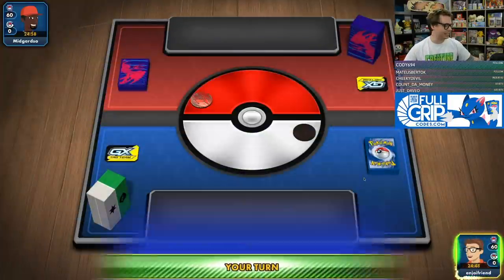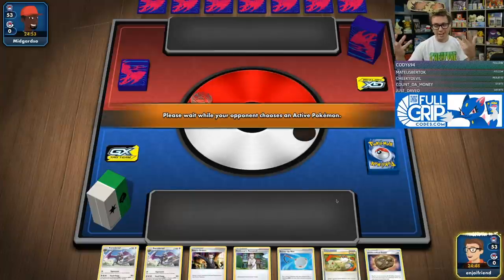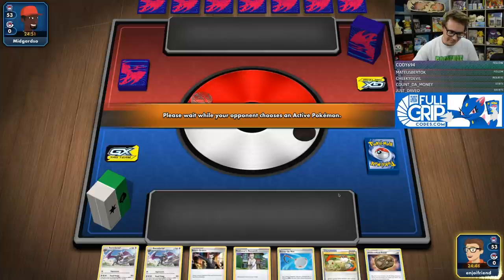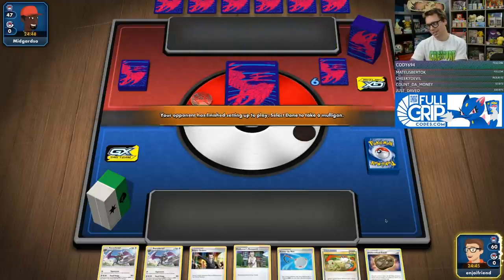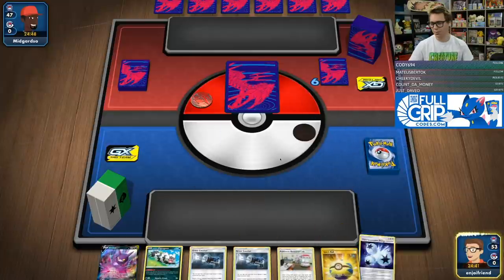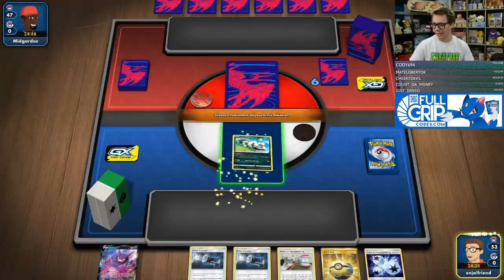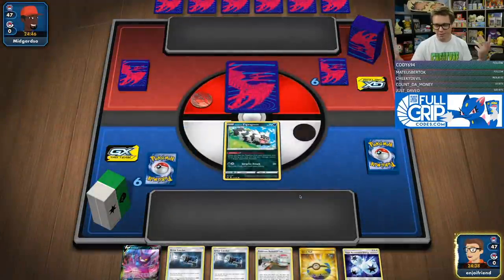This deck does love going first as well because if you find that Stadium turn one, you're just able to get the Aerodactyls out. That's what we were able to do last game to great success. We do have the turn one Research Lab, which is very good for us. We've now got two Great Catchers in the deck, so why not just get it going with some Great Catchers in the opening hand.